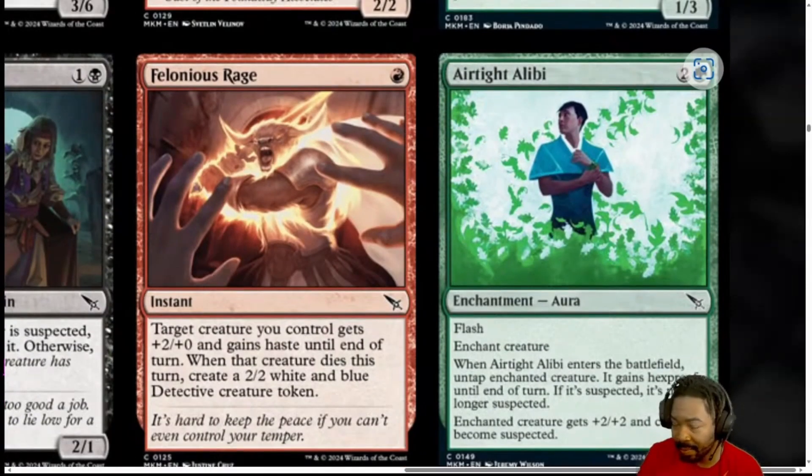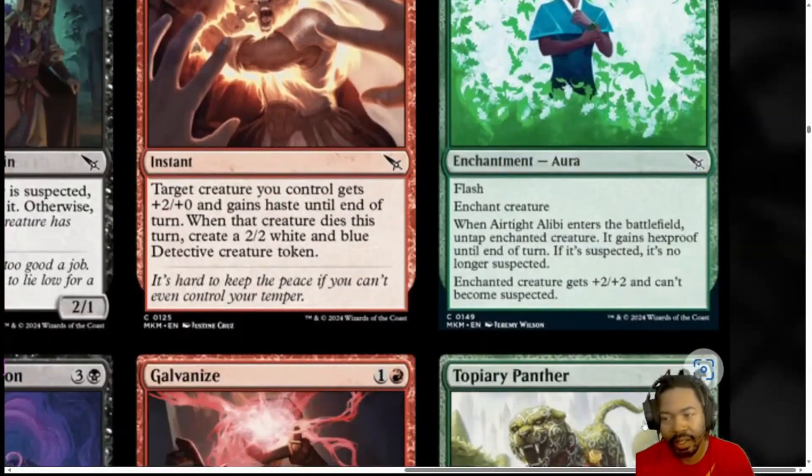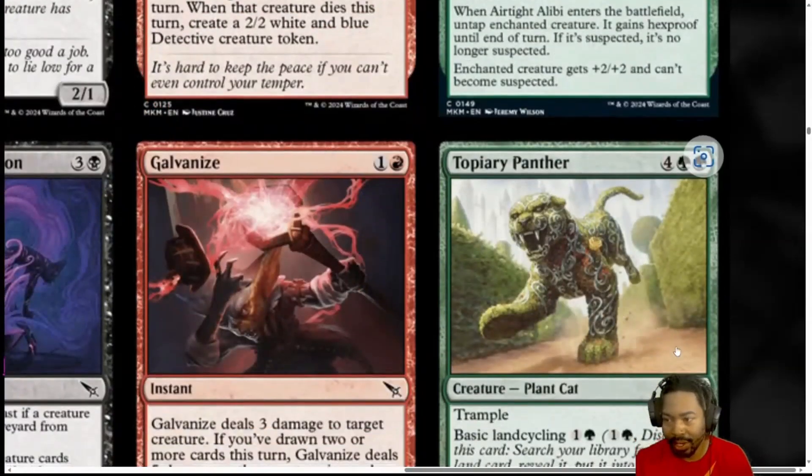Next, we have Airtight Alibi. 3 mana, 2 generic and a green. Enchantment Aura with Flash. Enchant Creature. ETBs, untap Enchanted Creature. Gains Hexproof until end of turn. If it's suspected, it's no longer suspected. Enchanted Creature gets 2-2 and can't become suspected. This is interesting. I'm going to put it at 2. I like that it pumps. I like that it gives Hexproof. And it's making it so a suspected creature that couldn't block before can now block. I think there's going to be players that can take a card like this and have some outrageous blowouts. Me, personally, not so much. I don't know if I'm going to run it, but I can see that being a thorn in my side.